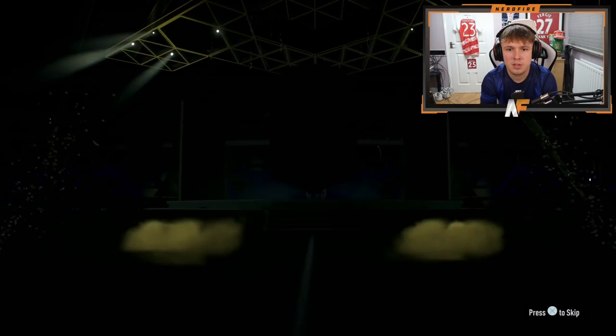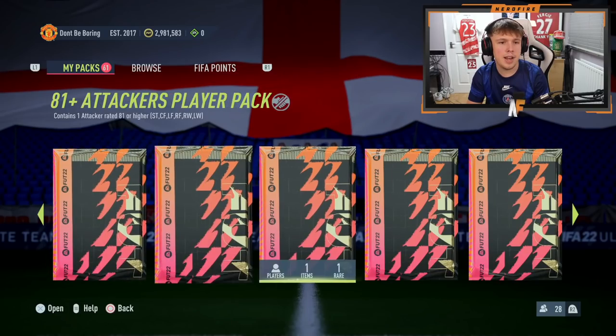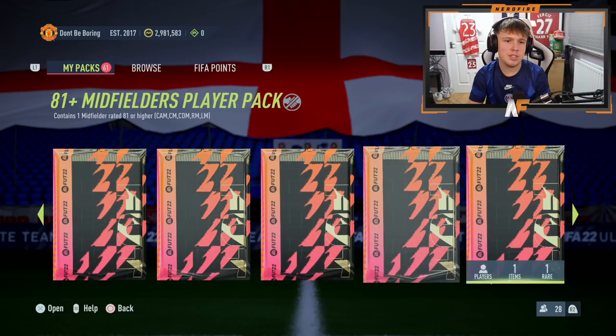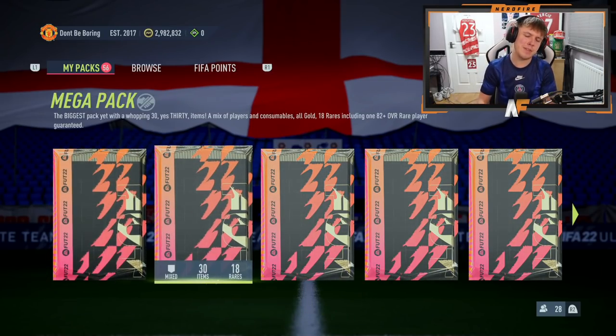I'm only asking for Lewandowski, it's not much to ask for. Walkout 86 to 88 - already one we've got. I keep forgetting it's just attackers so we'll probably see a lot of repeats. Down to the last two 81-plus attacker packs - we've had about four or five walkouts. We've also got a 100k pack in the club - we'll save that for a minute and go for the mega pack first.